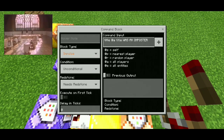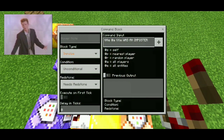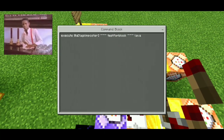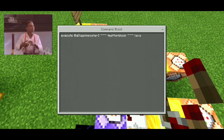The next title is at-a, at-a: 'was an imposter.' Don't forget to put title, then add another title — that's important. Now this execute command: at-a tag equal imposter, then tilde-tilde-tilde test for block.